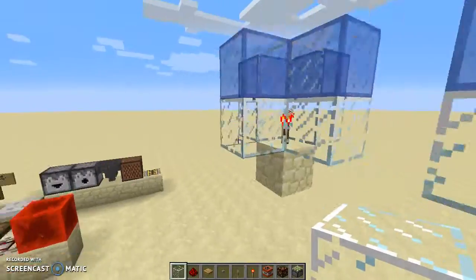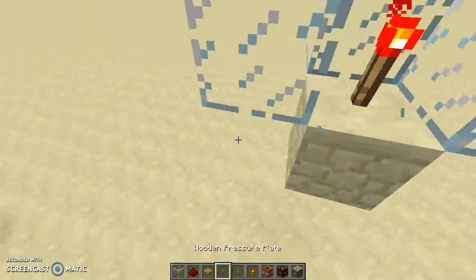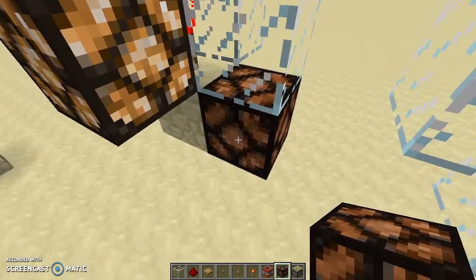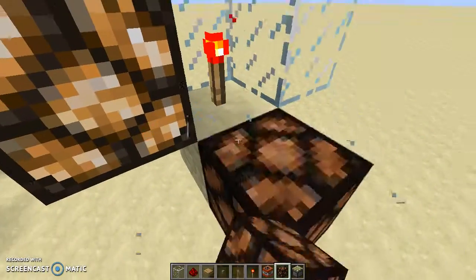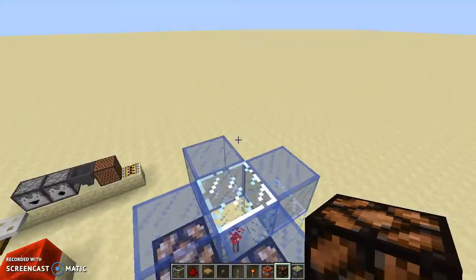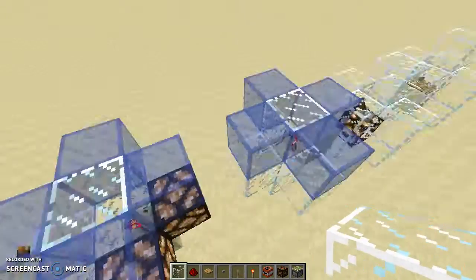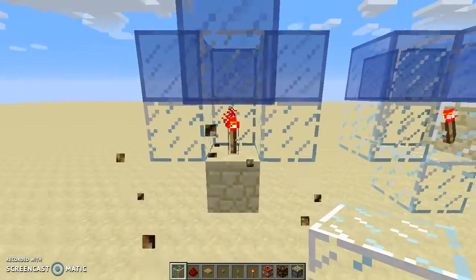What this glass represents is: any of these glass blocks that I break, the redstone lamp will be powered, but if I put it somewhere where the glass is not, it's not going to be powered. This is a redstone torch on the top of a block — it applies to any of these blocks. Let's try it on top. Okay, so that works.